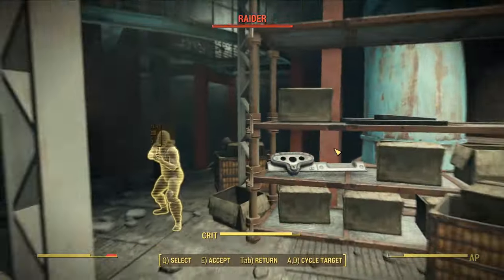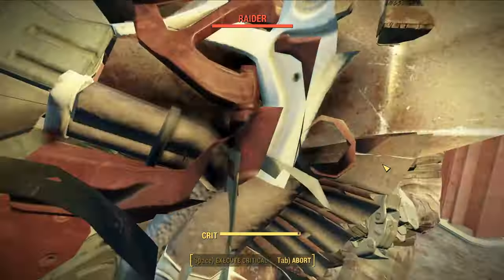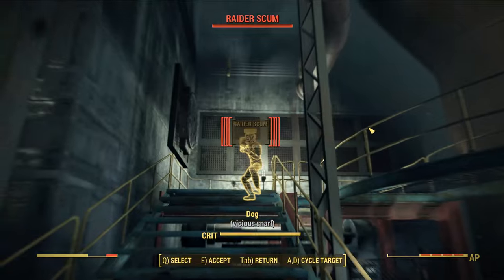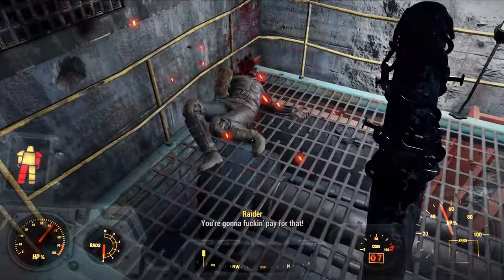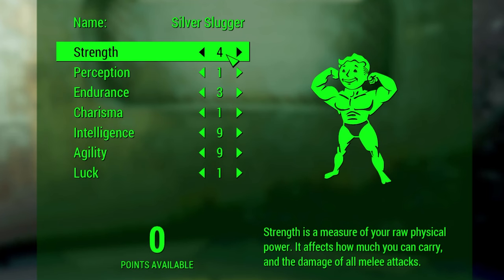Hello everyone, it's time for another overpowered in 2 hours build where we try to create a build that is viable on very hard difficulty in just 2 hours of game time. Today I have a very strong melee build for you — by the end of this one I actually had to check the difficulty to make sure it was still on very hard, because it started feeling like normal difficulty. The starting special stats look like this.